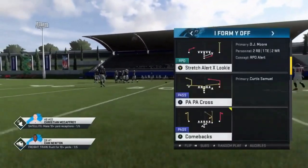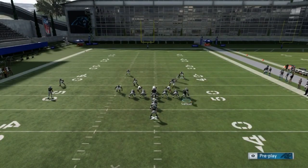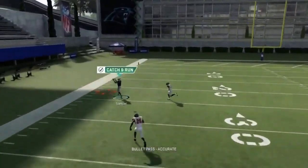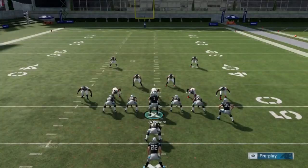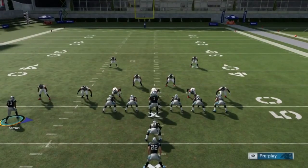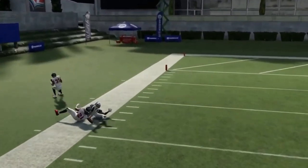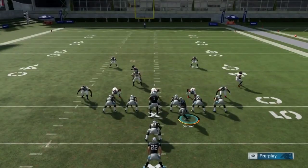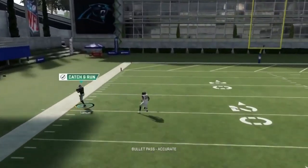Next up out of the I-form Y-off we have the PA X Dig. I like to put Samuel here, motion him across. Whether it's man, Cover 2, or whatever, a lot of times he just beats to the sideline for a big play. I almost ran out of bounds — it's just a really glitchy setup and it really doesn't seem to matter what the coverage is. A lot of times this route typically gets open against most things. Here's a tight man coverage — that looked like probably a Cover 2 but you just couldn't get the separation.